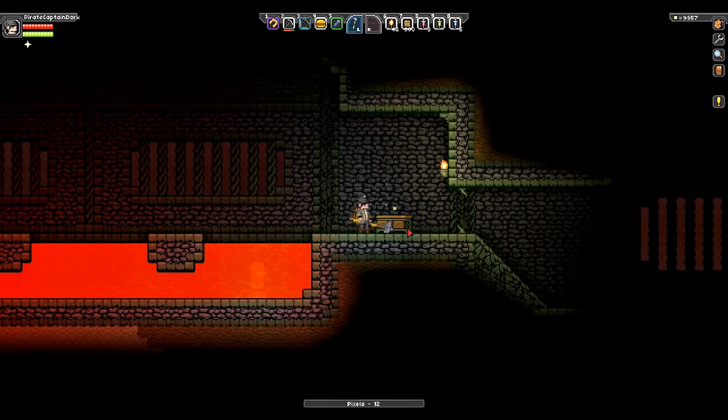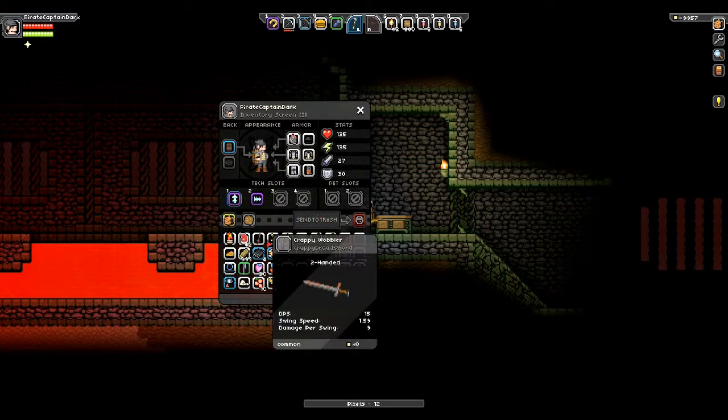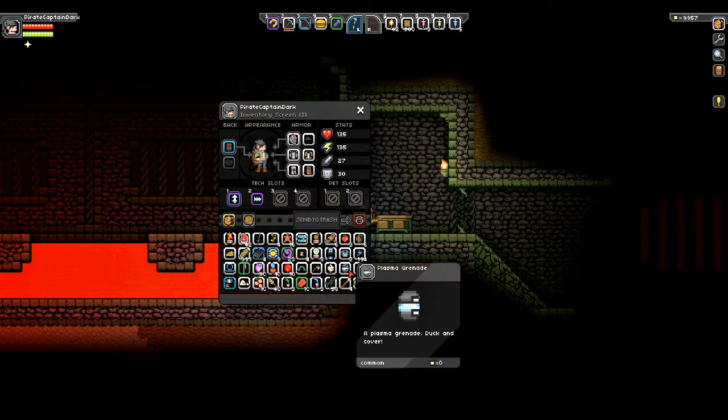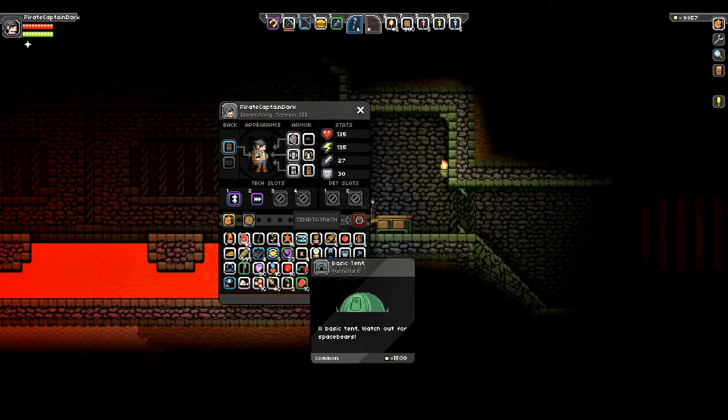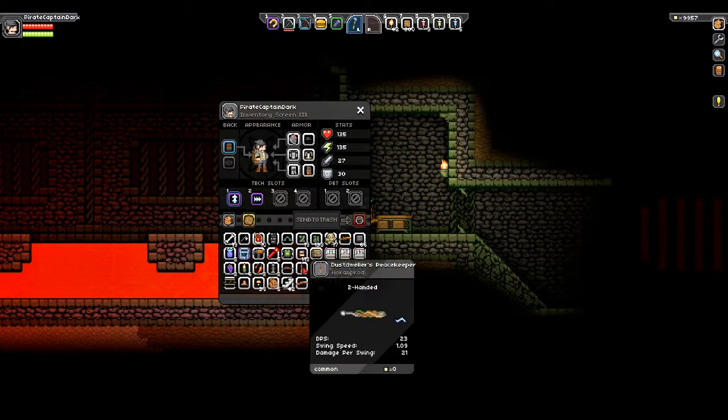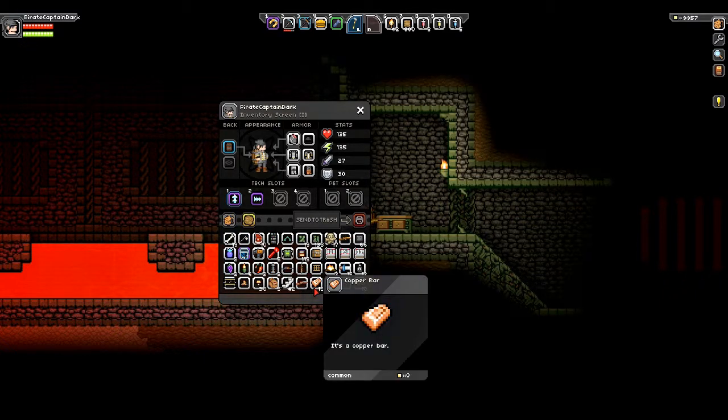There we go. I kind of want this too. Let's see what I can throw away. I don't know what I can throw away. Oh god, I have so much stuff right now. I emptied out my inventory and then all this just... old chest, we can get rid of that. We've got room. There we go.